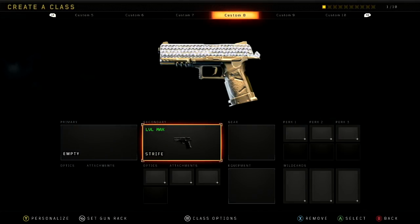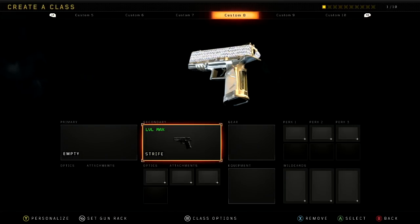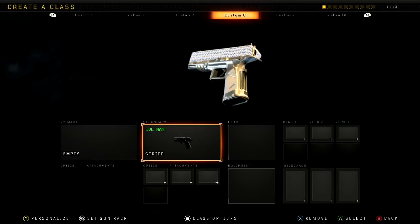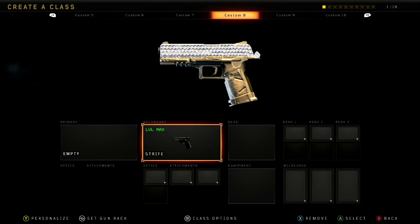Moving along with the secondaries, got the pistols diamond. Here's the Strife — looks pretty solid, a nice little old-fashioned regular pistol. That one was actually really easy because if you're playing hardcore, this gun is amazing. It aims down sights insanely fast and you can just one-shot people so quickly in hardcore, so that one was relatively easy.